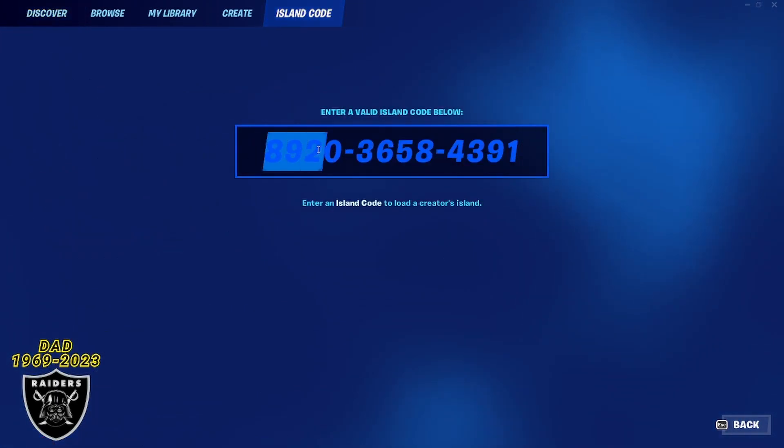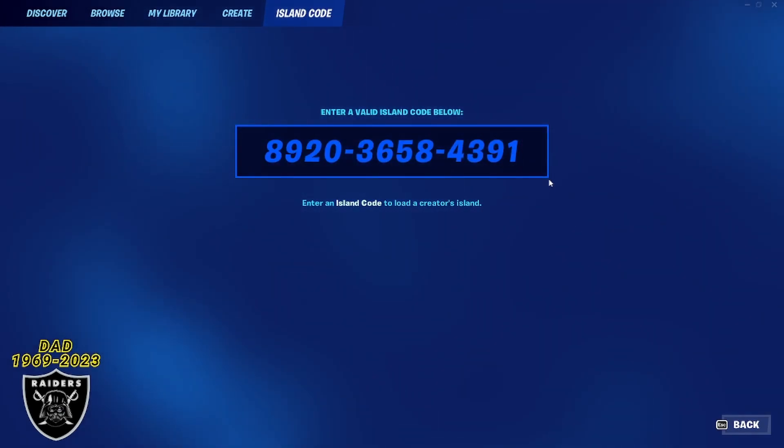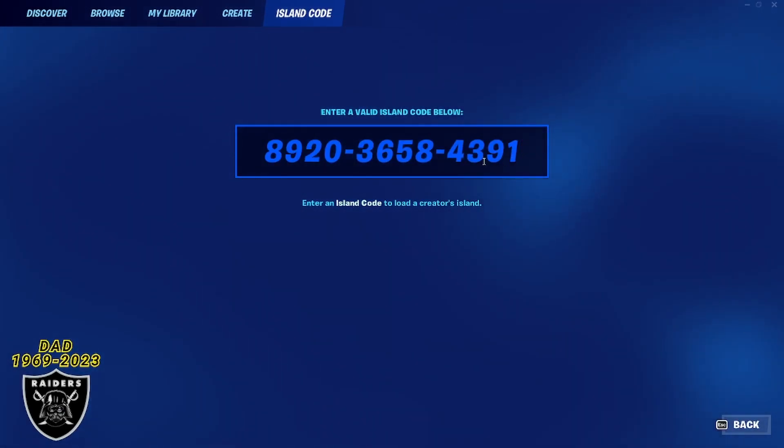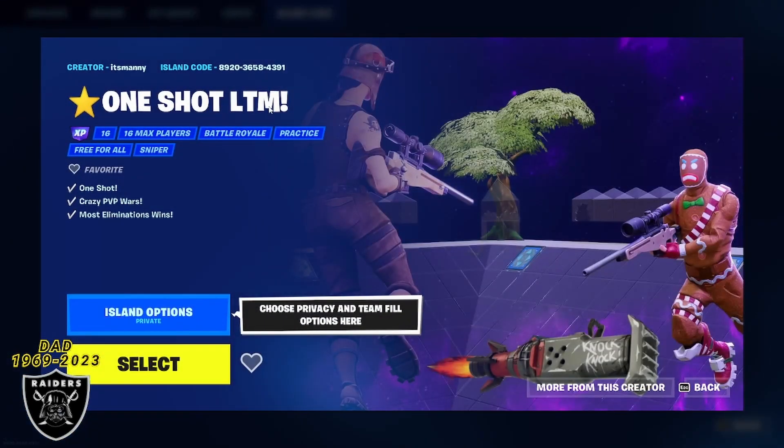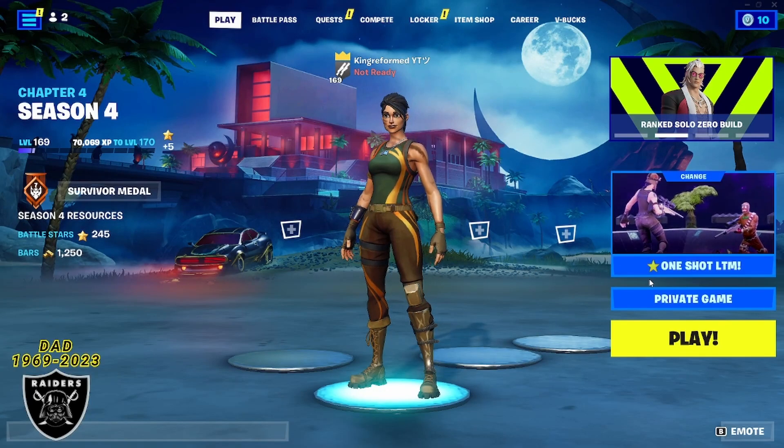To get started, open your game library and type in the code that you see on your screen. You can pause the video if you'd like. Press enter and as long as you see that One Shot LTM with the purple XP sticker active, you are good to go. Just make sure it's set to a private game before we get started.